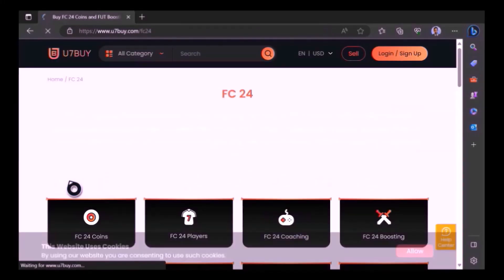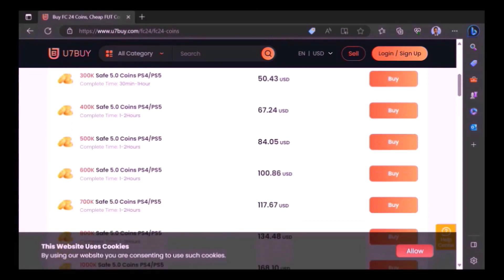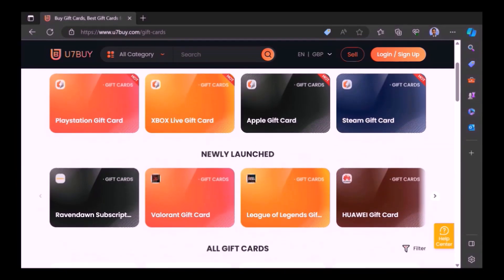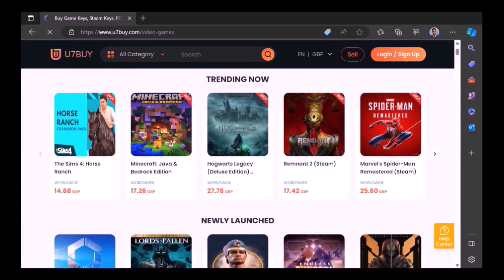Want to use icons and elaborate your experience on EAFC 24? Well, check out Use7buy — it's the only place JD Gaming ever uses to buy his FC coins. 7buy also sells other things, not just coins, but gift cards and games at fantastic prices.